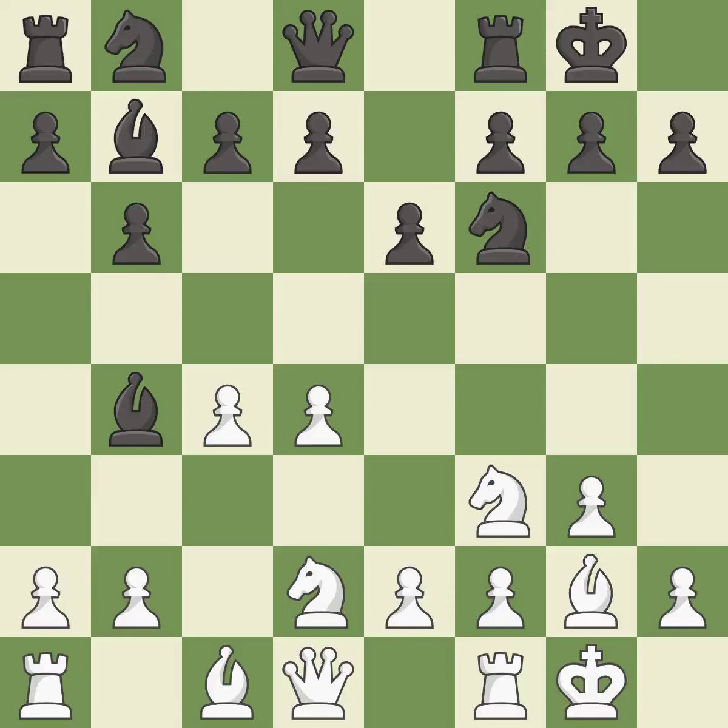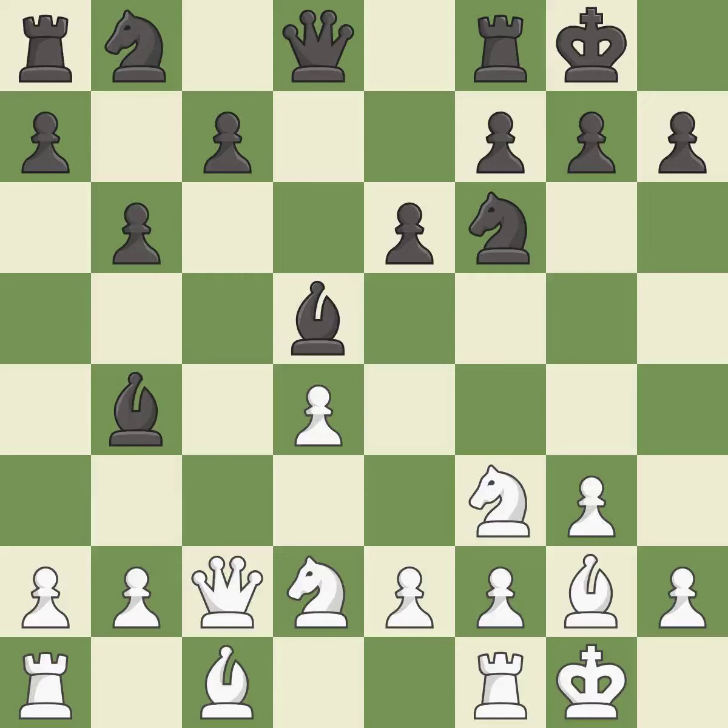Castling to the same side of the board as the opponent avoids some of the attacking associated with opposite-side castling. This strikes at the centre, countering the opponent's ability to grab space. This maintains the balance in material with a good trade. It is the last book move. Recaptures. This develops the queen off its starting square, getting it into the action.